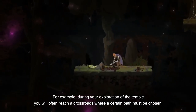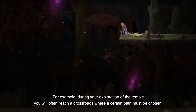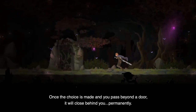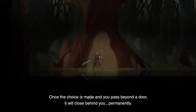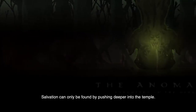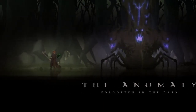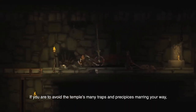The difficulty in Dark Devotion manifests in various ways. For example, during your exploration of the temple, you will often reach a crossroads where a certain path must be chosen. Once the choice is made and you pass beyond a door, it will close behind you, permanently. Salvation can only be found by pushing deeper into the temple.